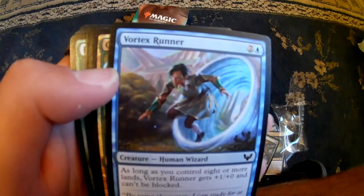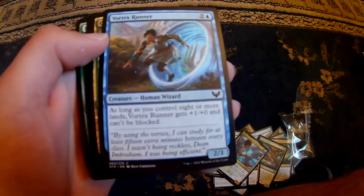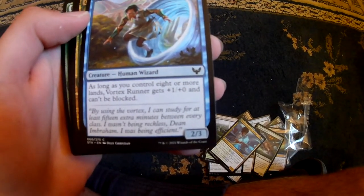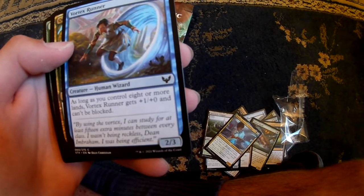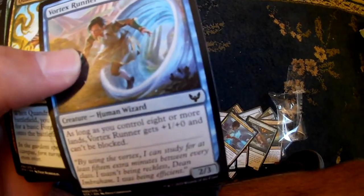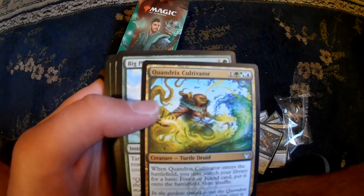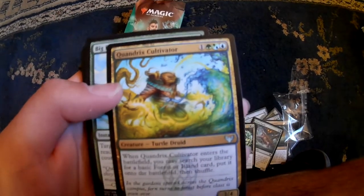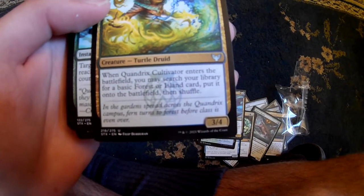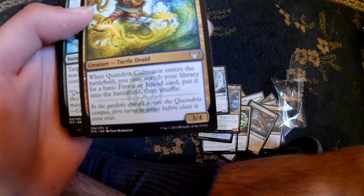Now we have Vortex Runner. As long as you control 8 or more lands, you can get some. So there's a lot of 'if you control 8 or more lands' - I'm guessing that's a new mechanic or theme in the Quandrix school or whatever. We have Quandrix Cultivator - when it enters the battlefield, search for basic forest or island to put in the battlefield. Got some ramp in here.